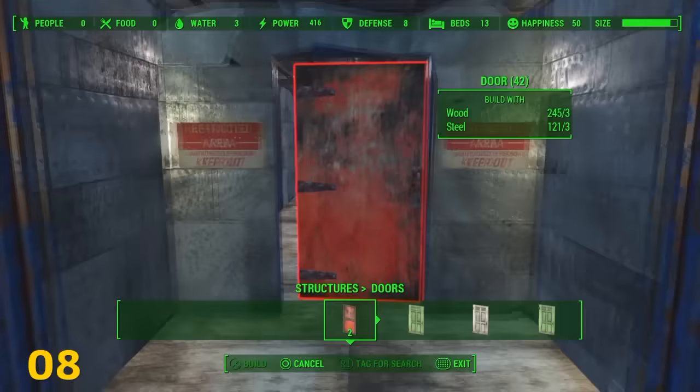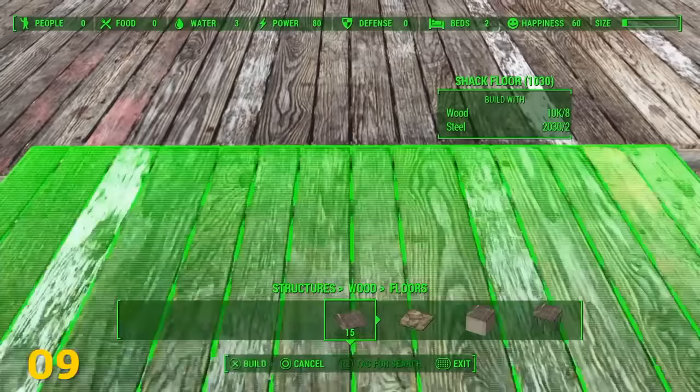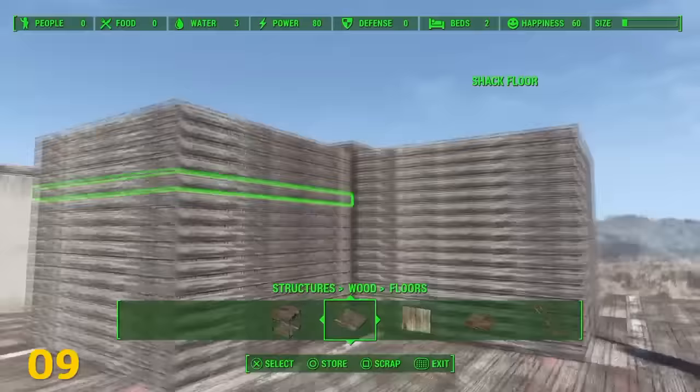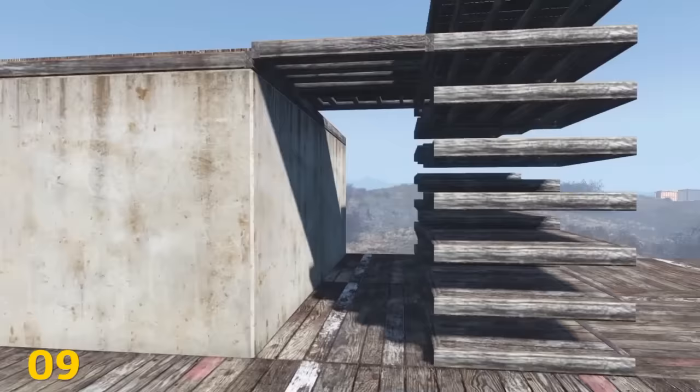Try to remove any clutter like lights if you're having trouble placing doors. If you look down and don't move, you can spam wood floors to stack vertically. Removing a few floors will make it easier to snap to.